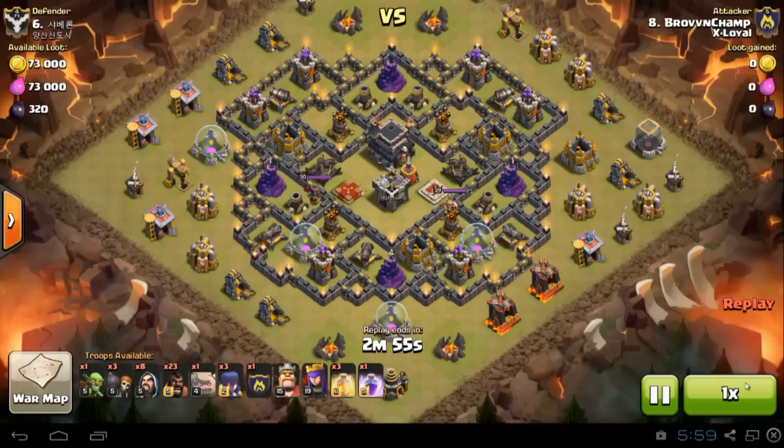Hey guys, Wicked here. Welcome to another Clash of Clans video. Today we have a three-star series episode featuring Brovinchamp from Ex-Loyal, and he is performing GoHo WiWi on this Town Hall 9 base. This base is pretty maxed out for its level and also has high walls, high heroes, and a centralized clan castle.